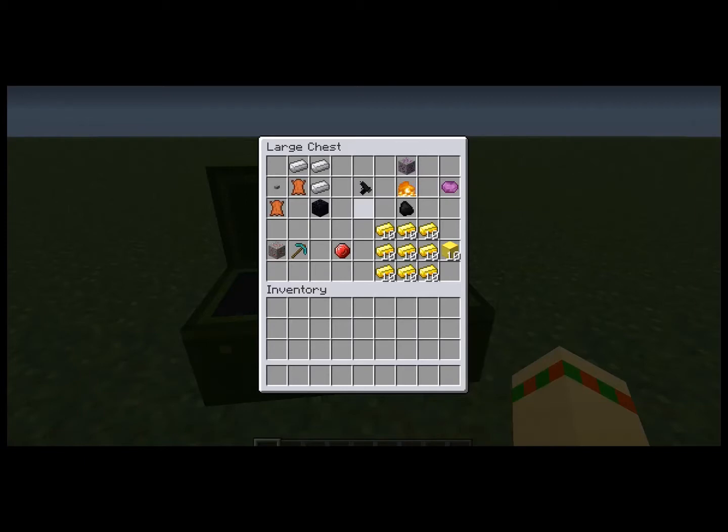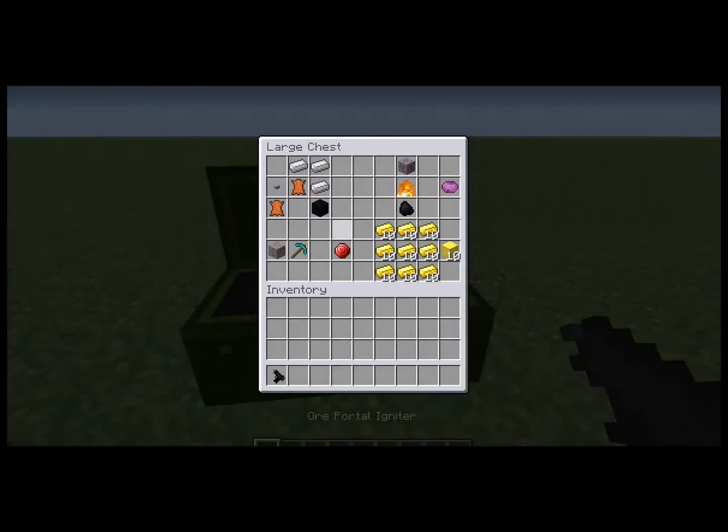First thing here is the ore portal igniter. I realize it sort of looks like a gun, but here's the ore portal igniter. You need two leather, three iron ingots, one obsidian, and a button. And here's one of the ores that's in the mod, and here's another ore.